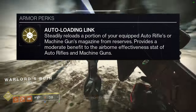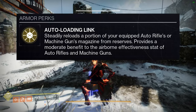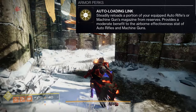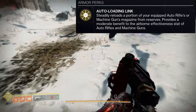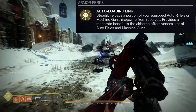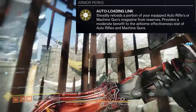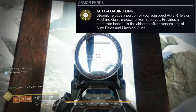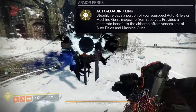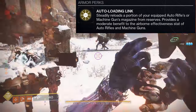Auto Loading Link steadily reloads a portion of your equipped auto rifle's or machine gun's magazine from reserves, and provides a moderate benefit to the airborne effectiveness of auto rifles and machine guns. So this one is not super flashy or crazy like other exotics, but it is a really good one. If you're using an auto rifle or a machine gun, you can essentially shoot for almost forever depending on how much ammo you have — or at least for like a minute straight.